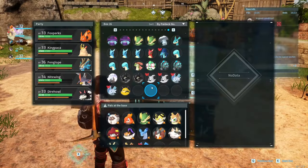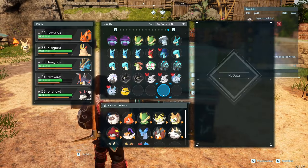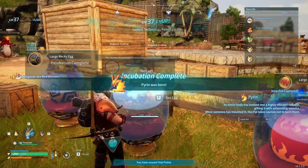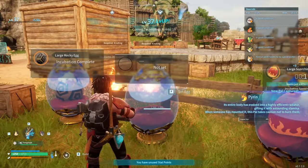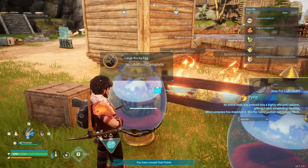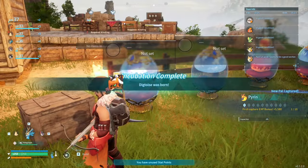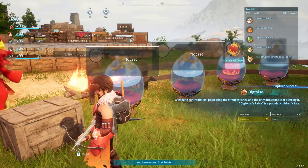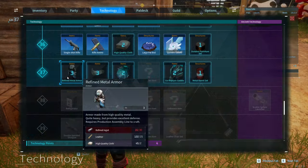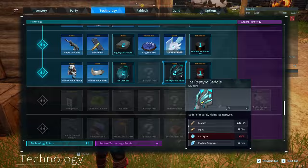We're getting some pretty good guys. I just noticed I only have four more slots left in my boxes — what happens once I fill them up? That's a scary thought. A large fire egg just gave me a new guy, a Pyren, and that leveled me up. The large rocky egg gave another Dig Twice. At level 37 we unlock the refined metal armor, the metal helm, and the ice retro saddle. Let's make all of that.